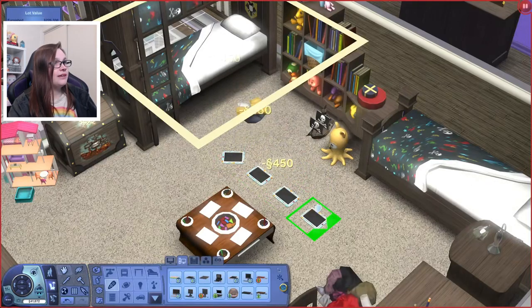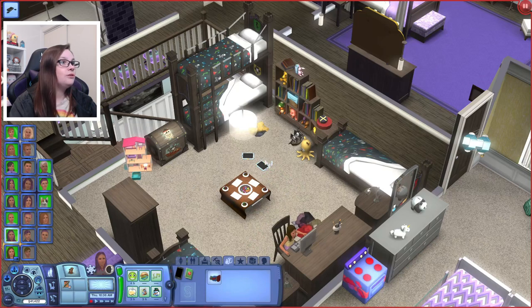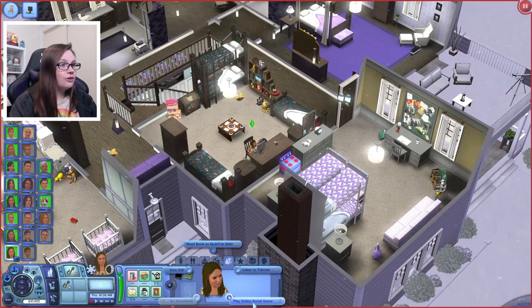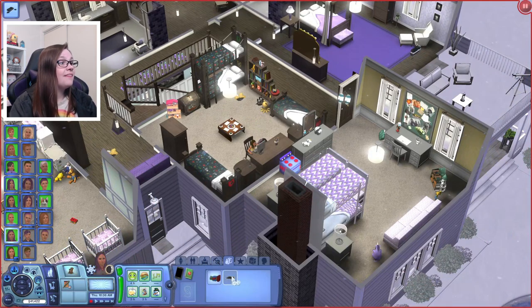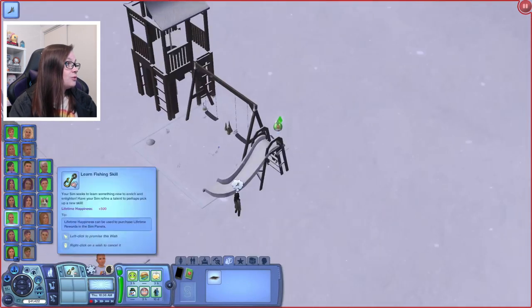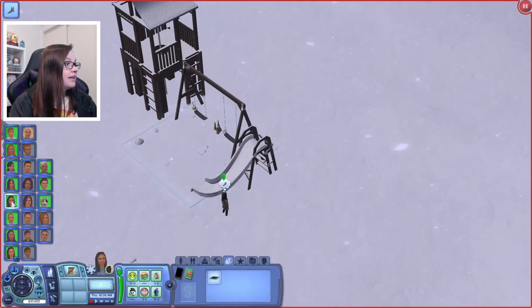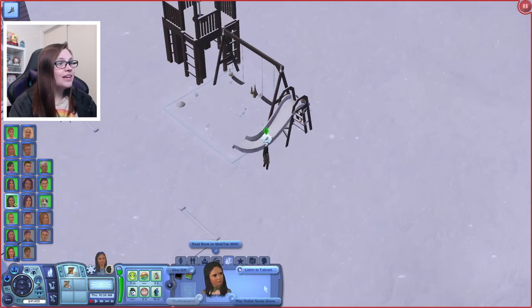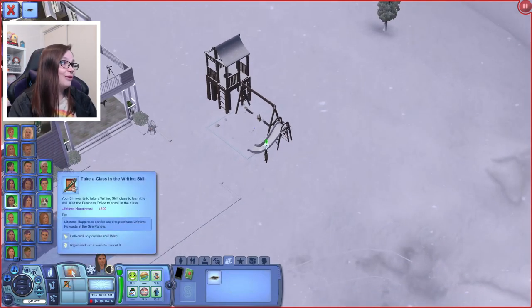One, two, three, and four tablets purchased. So you need one, you need one, you need one, and you need one. What I like to do is actually set them up with tabcasts straight away so that they are learning skills right off the bat. Two of these quadruplets want to learn writing and then the other two want to learn fishing — that's just the sweetest thing.